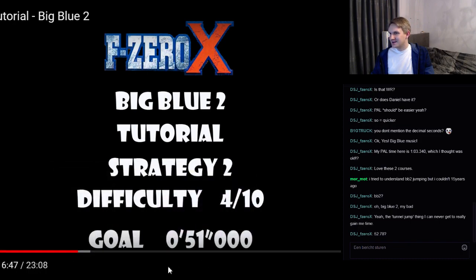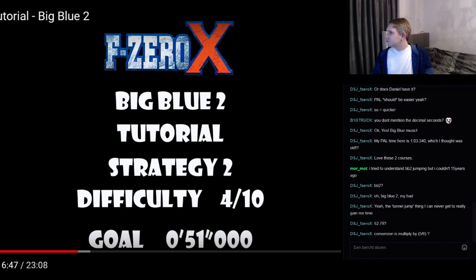Want me to calculate it? So what is 1:03 PAL in NTSC? What I do is I divide it in seconds — so that's 63 divided by 6, multiplied by 5, equals 52.78. So yeah, you did an excellent job there. Obviously you're already doing more tricks than what I just showed, because I got a 53. So I think this first strategy is clear.